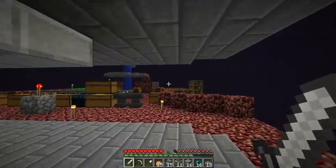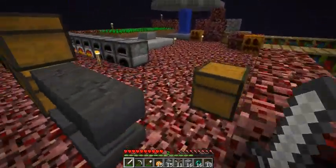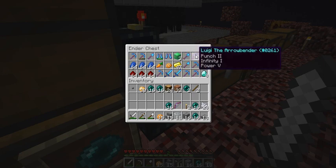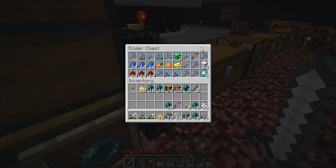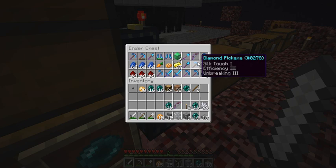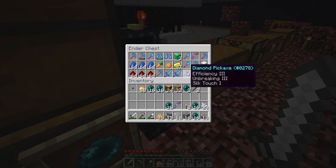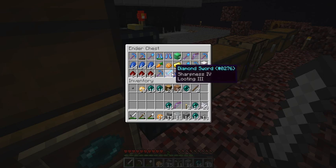Okay, so I am done enchanting for now. This is what I have so far: Efficiency four. Efficiency four, Silk Touch. Efficiency four. My epic Luigi the Arrow Bender bow. Efficiency four, Fortune three, Unbreaking three. Silk Touch one. Efficiency three, Unbreaking three. Fortune three, Efficiency four. Efficiency four, Fortune three. Efficiency three, Unbreaking three, Silk Touch one. Knockback two, Sharpness four, Looting three. Sharpness four, Looting three. And Efficiency three, Silk Touch.